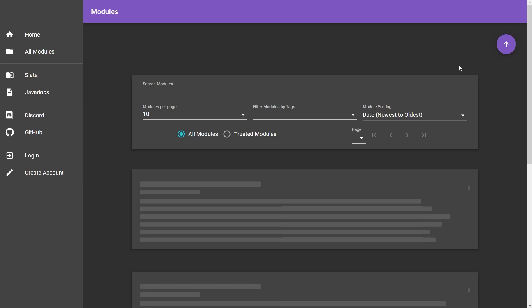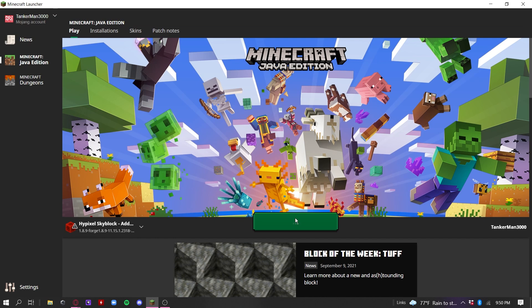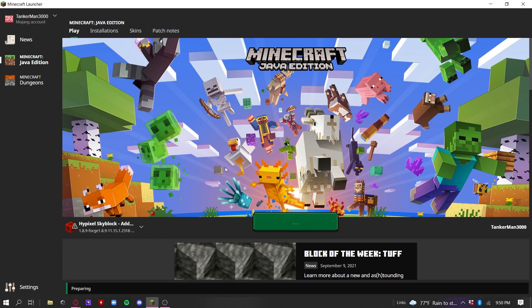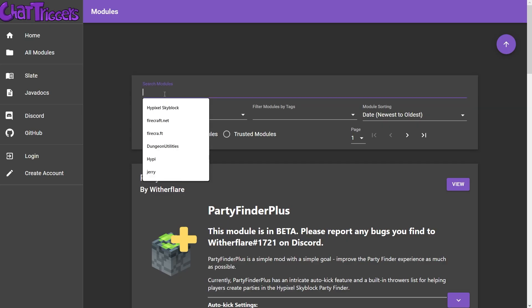Now we can go over to Modules. While we're doing this, I would recommend you restart Minecraft — press play on your Forge installation. While Minecraft is launching, you're going to want to search Modules for Jerry.